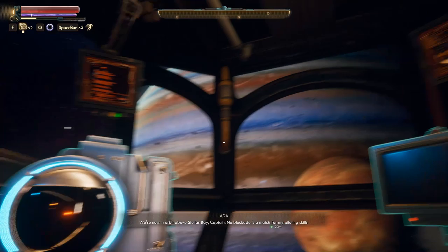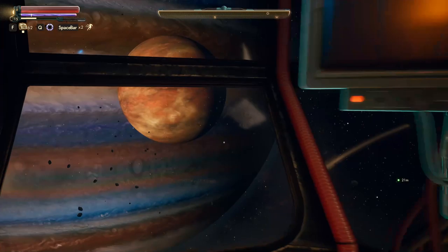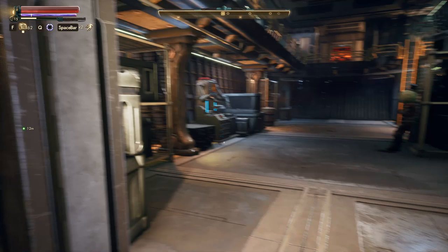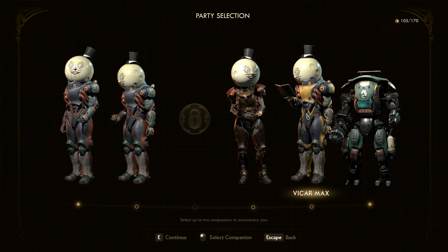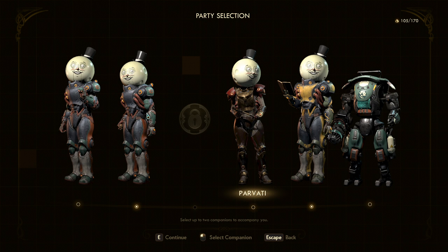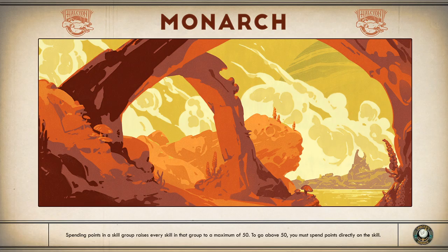Where's Duncan? Duncan's on Monarch somewhere — Cascadia landing pad. But it was recommended we get the nav key so we can go to Stellar Bay. Stellar Bay it is, I guess. We are now in orbit above Stellar Bay, captain — no blockade is a match for my piloting skills! There is a blockade though — I don't see it, it'd be cool if we could see it. Vicar Max has a mission here I believe. Maybe take Felix and Vicar Max — I want to see these two interact.